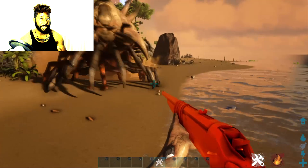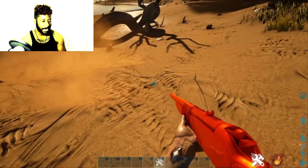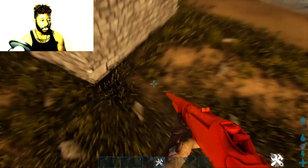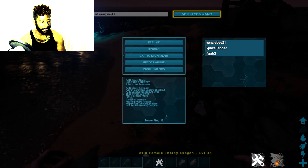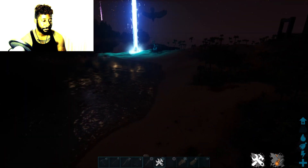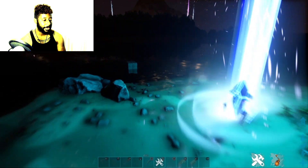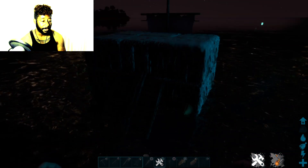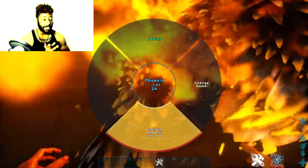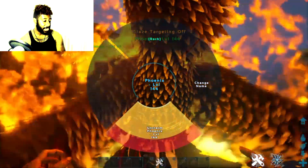I've done all the Aberration dinos I like and now I've moved on to Scorched Earth. I spawned in thorny dragons — I love them, a lot of people use those on Scorched Earth. I'm putting these dinos sporadically everywhere on the map so everyone has a chance to see them. I also spawned the phoenix — it wouldn't be Scorched Earth without the phoenix.